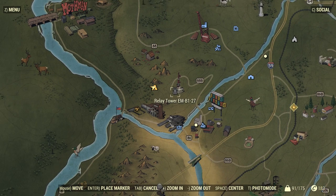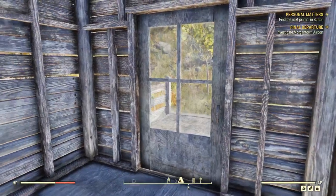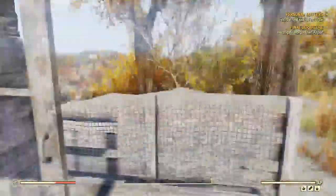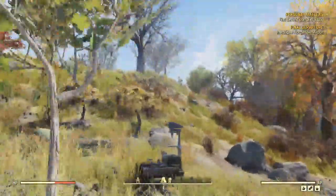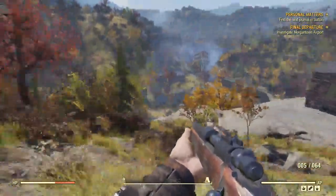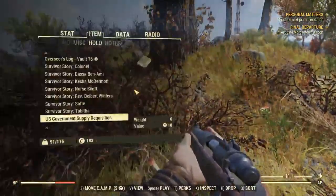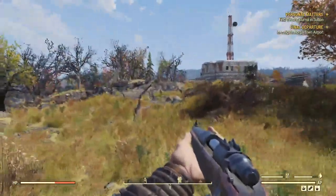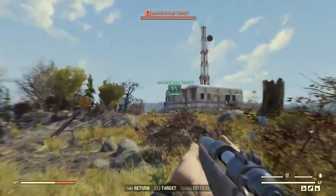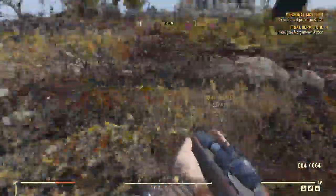I think what we're going to do is go to the relay tower, call down the government supply drop we got last game, and then I want to test something with the takeable base settlement areas. I'll explain what I want to test once we get there. I'm carrying around 90 pounds — it's not ammo or junk, it's just aid. I have a bunch of stuff weighing me down. I'm just going to find a vendor to offload some of it.